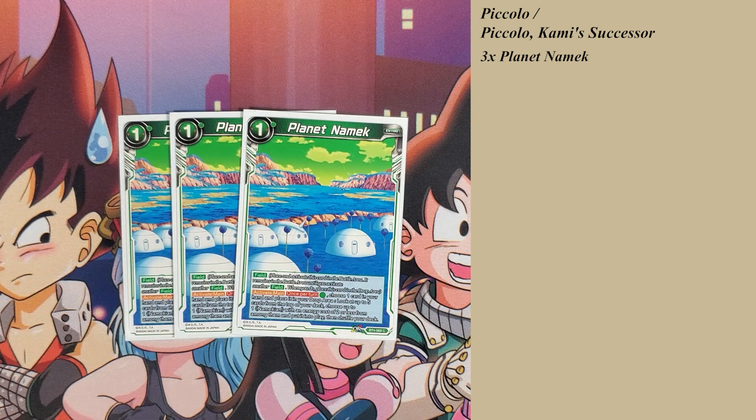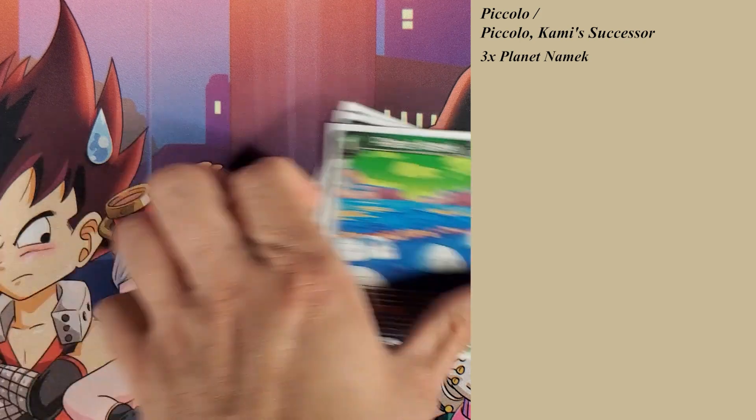Activate main for one green energy, once per turn: choose one of your cards in your hand, place it in your drop, look at the top five cards of your deck, choose up to one Namekian with energy cost two or less among them and play it, then shuffle your deck afterwards. So it's just a good way of paying one card to play a two-drop from the top of your deck. We do have ways of modulating that as well, so we'll get into that when we get there.